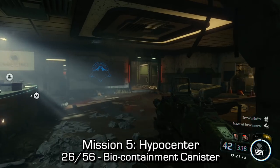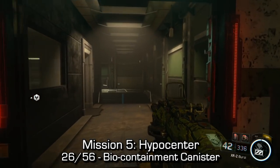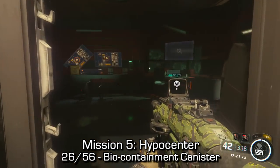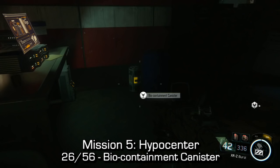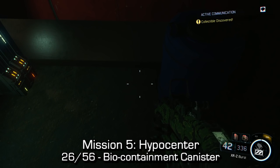A little bit later on, we can find the bio containment canister. You'll come to this office area. Instead of coming down the stairs with the green walls, you'll want to make your way into the small little office room and you should be able to find a large canister. Pick it up.